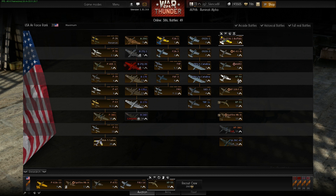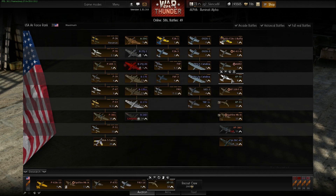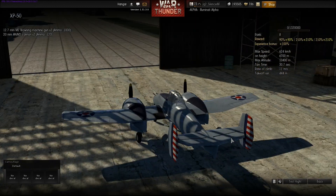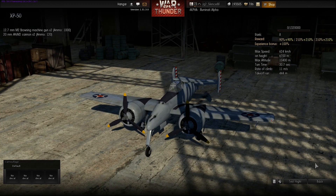Next we have the XP-50, which is a premium attacker — an experimental aircraft. It looks very nice. It's fast, has good vision, is maneuverable, and has two cannons and two machine guns. It's fun to fly.